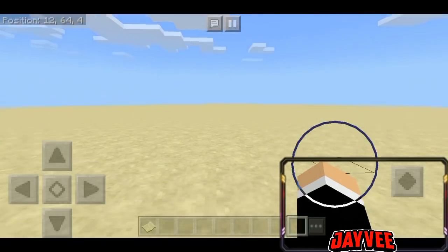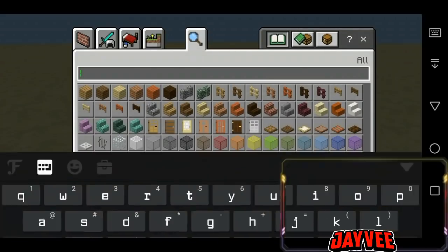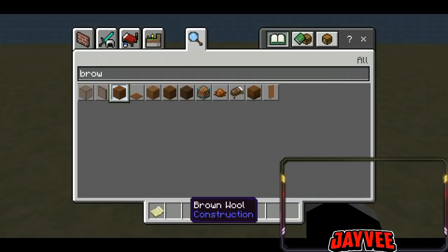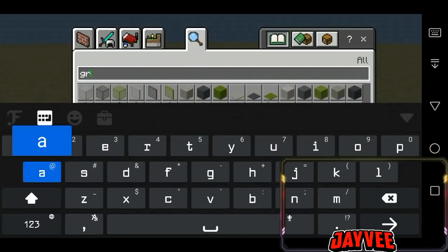Pig-change ko po yung skin ng isang addon — si Sly. Okay, so tapos nun, kuha tayo ng brown concrete and then grey concrete.